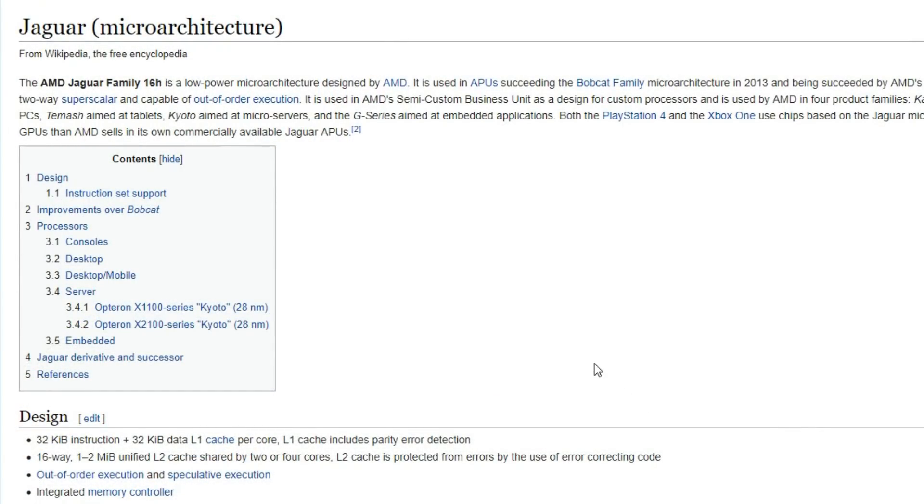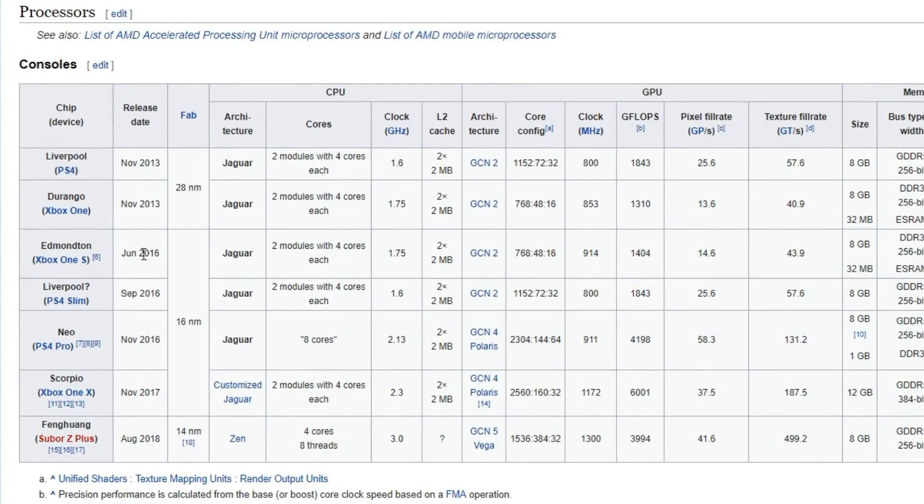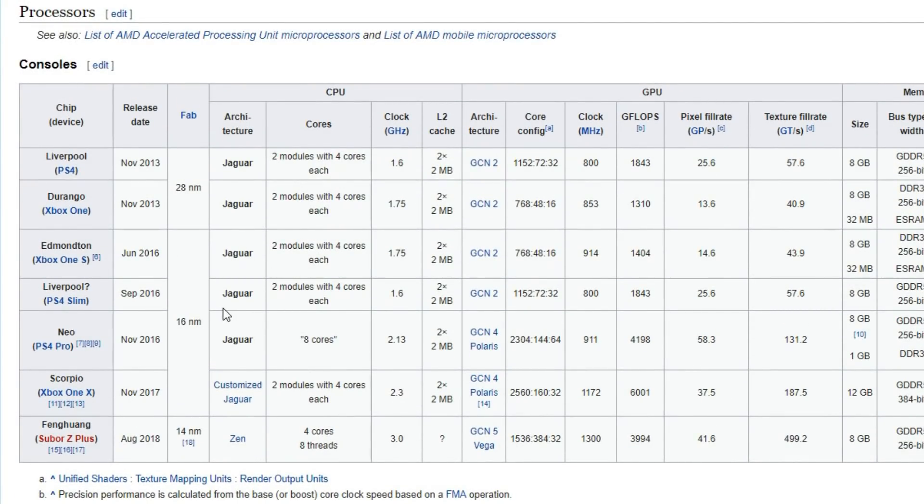To start off, we have to quantify how powerful the Jaguar cores inside of the consoles are and how that relates in the PC world. I started by going over to Wikipedia and checking out which consoles are what. Starting off with the PS4 — this is basically the weakest of all the mainstream consoles right now in terms of CPU. Even the Xbox One is a little bit faster at 1.75 gigahertz versus the 1.6 gigahertz of the PS4. This has two modules, four cores each, so eight cores total.